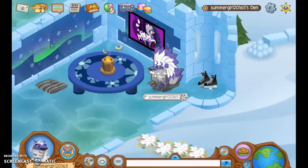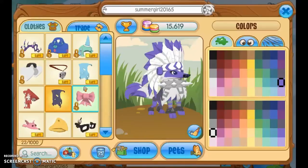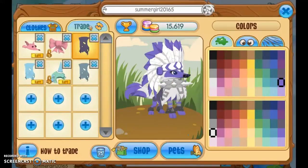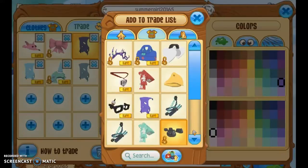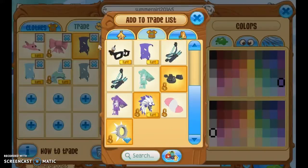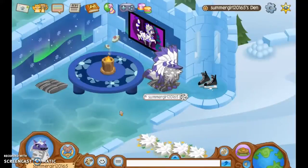So the first step, what you want to do is collect stuff that are like beta clothing. What you want is beta clothing. Like what I have on trade — this is like the most beta clothing that I can find. And you just ask for your list for like 1, 2, 3, 4, 5, 6, 7, 10 betas.